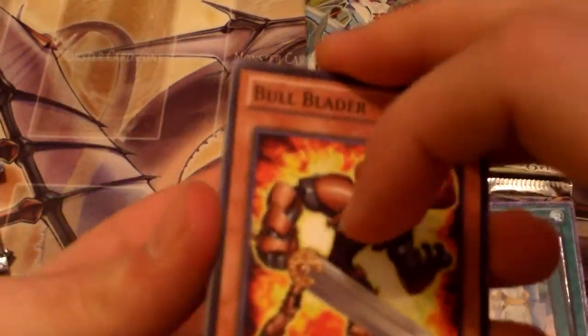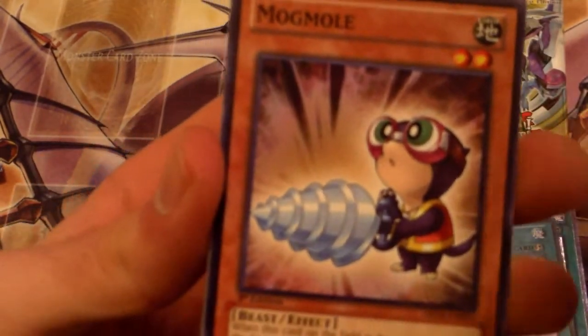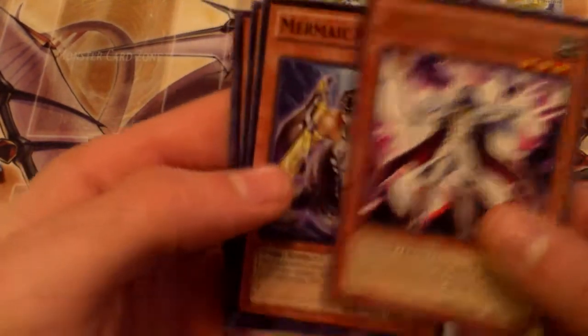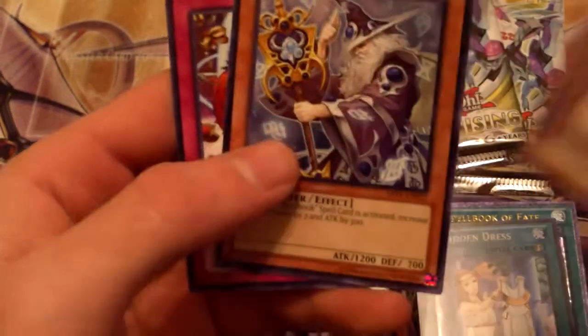Bull Blader. Electromagnetic Bag Worm. Mag Mole. Abyss Warrior. Gagaga Caesar. Abyss Mermel Abyss Lung. Metalizing Parasite Solitite. And Hermit of Prophecy. And Cashback — sweet.